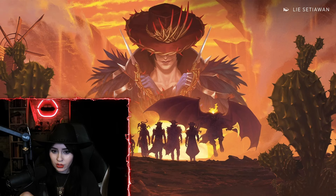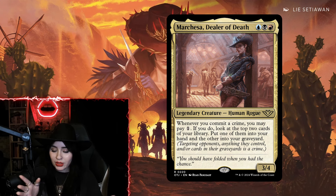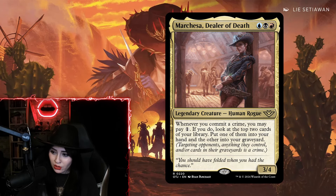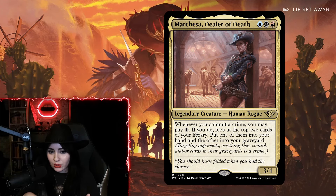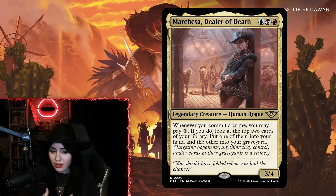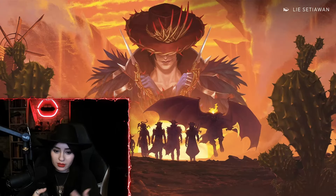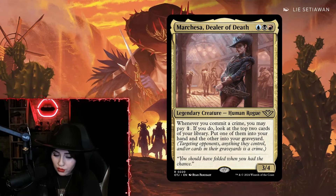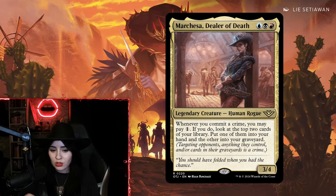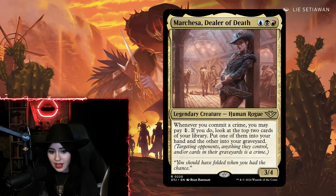My favorite card from all of Outlaws of Thunder Junction — and I did not expect this — is Marchesa, Dealer of Death. Three mana, three-four legendary Human Rogue. Whenever you commit a crime, you may pay one mana; if you do, look at the top two cards of your library, put one into your hand and the other into your graveyard. This card is ridiculous. It's the reason why if I'm committing crimes I will be in Grixis. The card draw she provides is just unimaginable, especially when combined with crime enablers like Tiny Bones Joins Up, Unlicensed Hearse, or Lord Skitter.